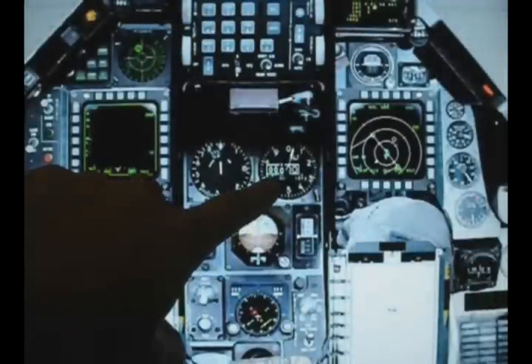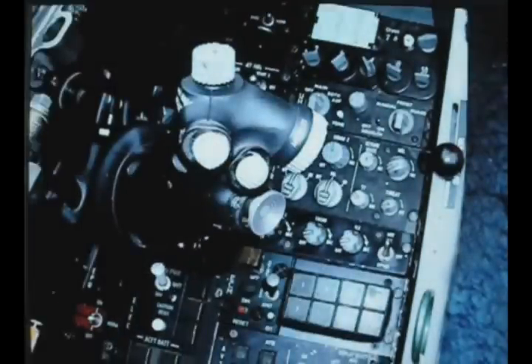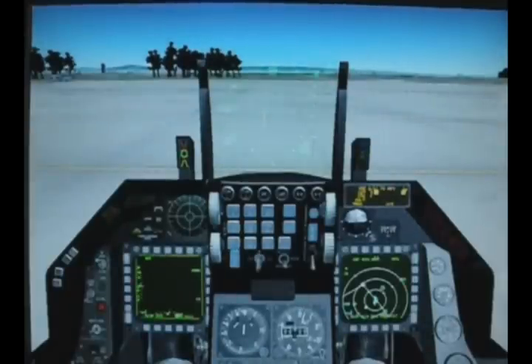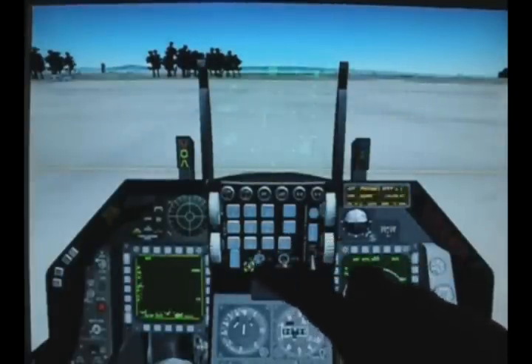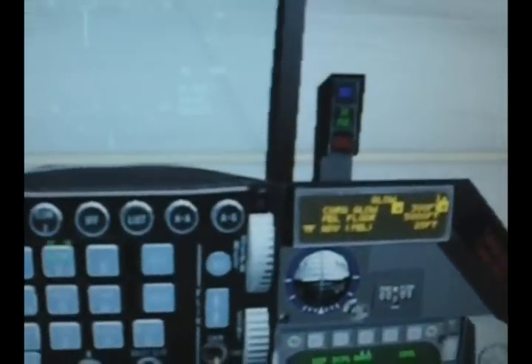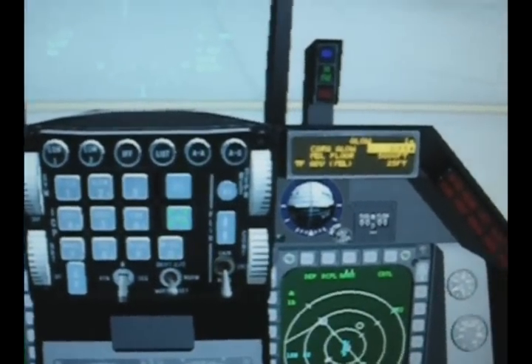It is a good thing to keep track of your ground altitude. Let's set our altitude warning system. Go to number 2 ALO, punch in 10, enter. We're going to set all of the altitudes to 10 feet, so we should not be hearing any altitude warnings. Enter.